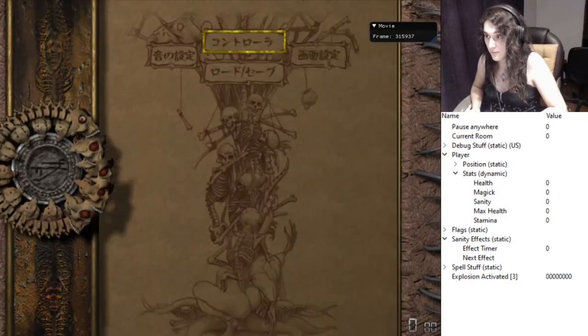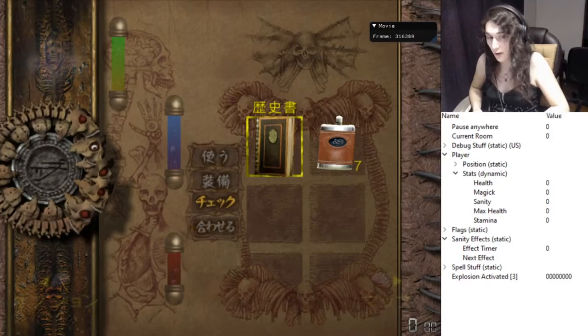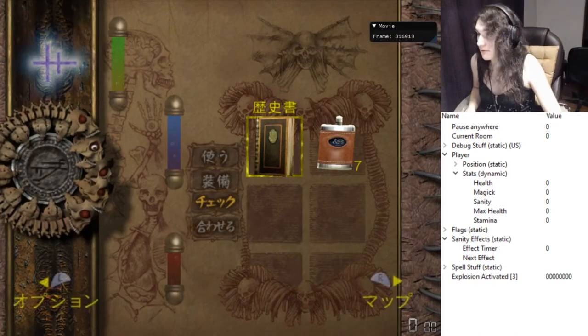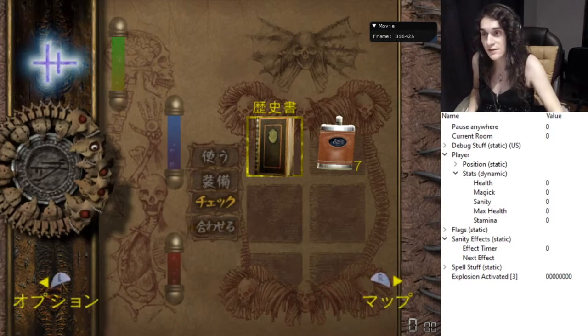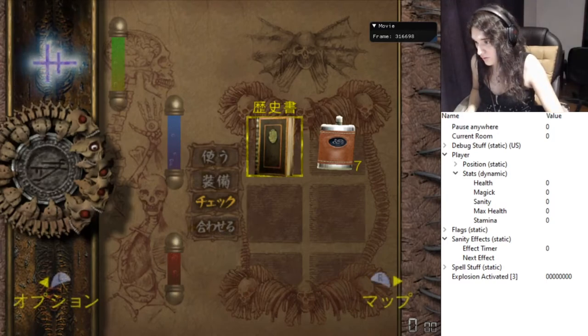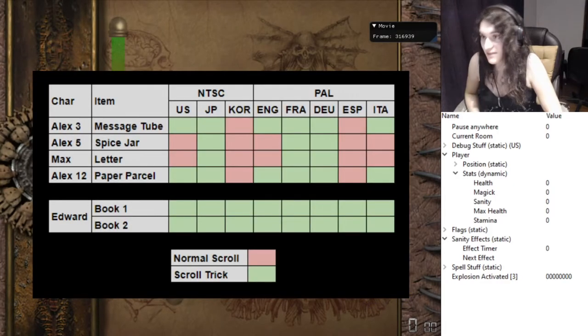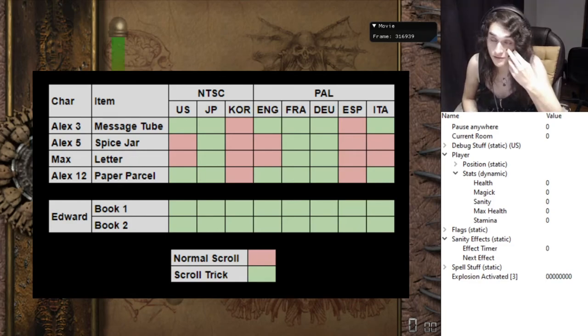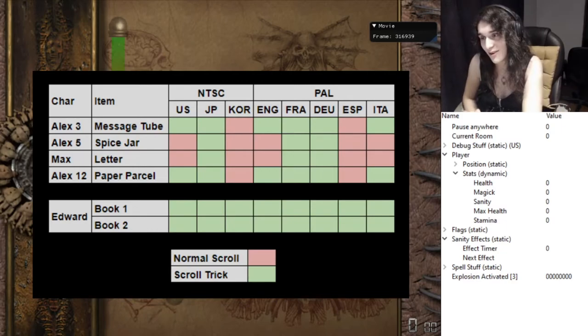The scroll you can do as fast as possible — you actually need just one frame to press R and one frame to press L, which is not very human of course, but you can do it pretty fast. This trick doesn't save all that much time, but it's enough time to be worth it. Not every item has the same scroll length; it's different from item to item and different from version to version.